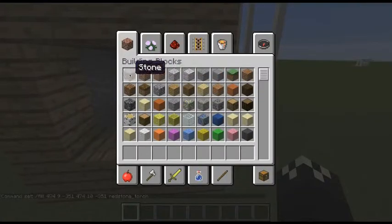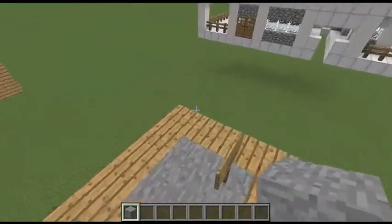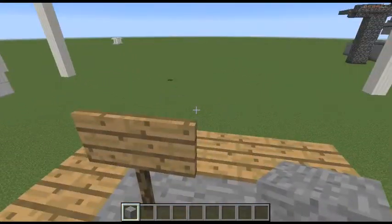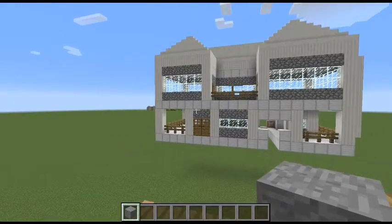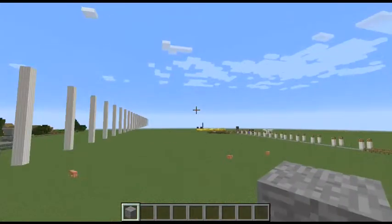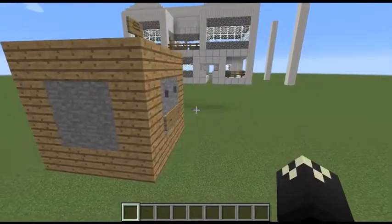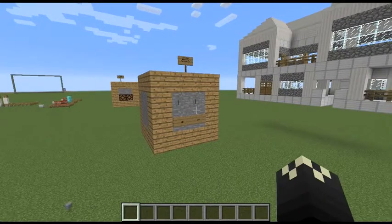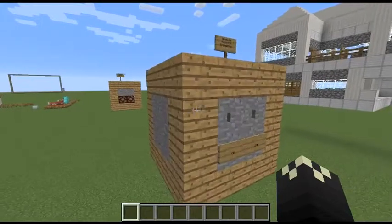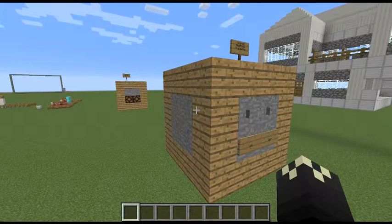One practical use is in an adventure map — you could have a magical redstone torch appear in a room, power something while it's in the room, and then have it deleted. Sadly, it's likely only usable for adventure mode, since you can't even get command blocks in survival, and it doesn't have much use in creative. You can use it for a horror map — if you want to light a room up suddenly without using a random clock, you can just use command blocks set up like this.